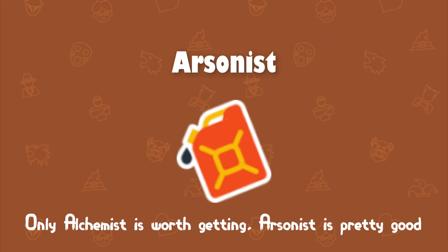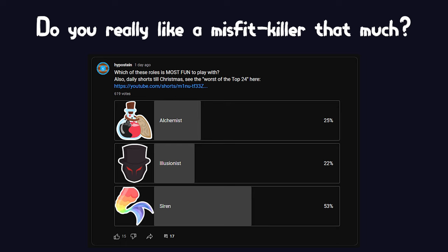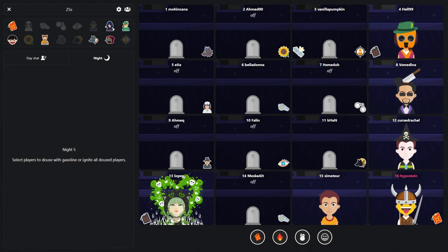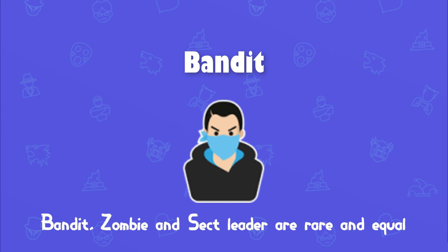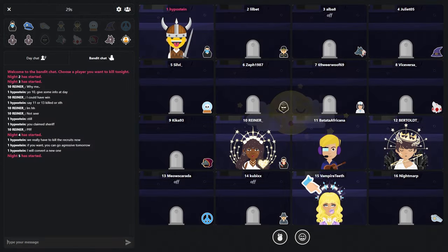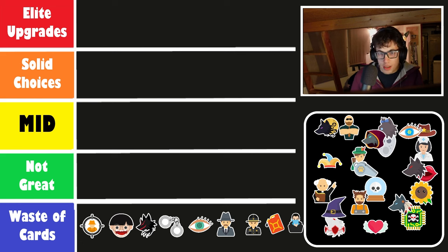We're not quite done on the waste of cards tier, because the arsonist is actually here as well, mostly because of the siren. To be fair, the bomber is not that much better either — it's kind of a personal preference. The arsonist is actually better than most of these other roles in my opinion; I would say only the alchemist is a guaranteed better role than the arsonist. Regardless, arsonist is not going to be a very good upgrade. The bandit is the final role for waste of cards — in terms of strength it might actually be the strongest, but do not upgrade these roles unless you have nothing else.